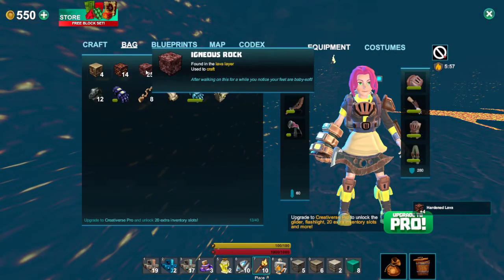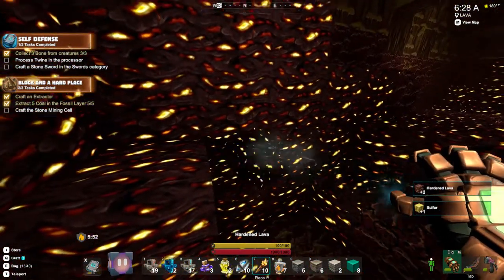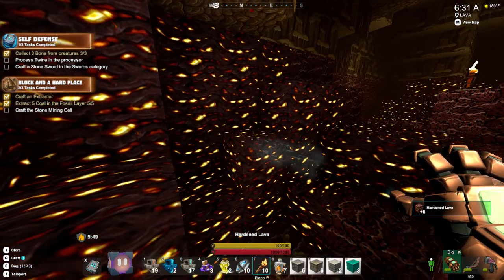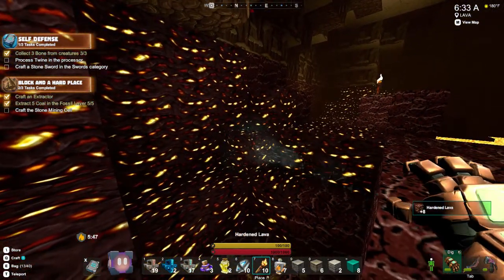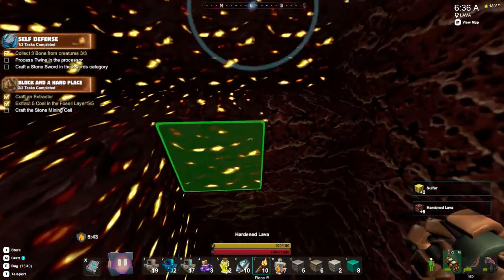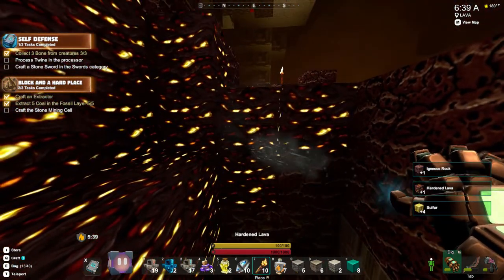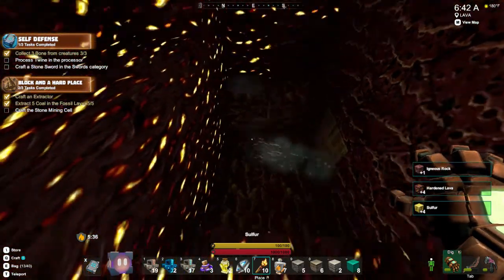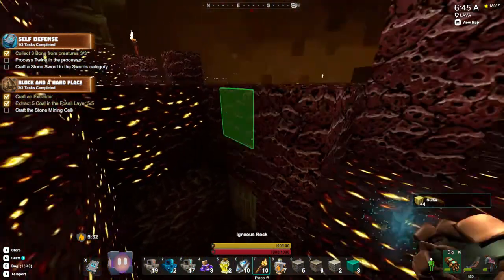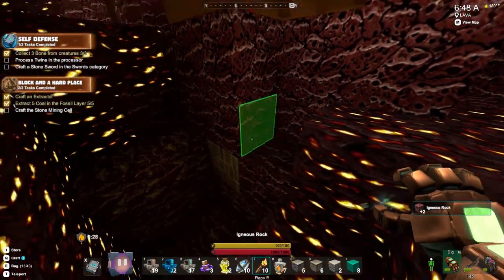Got some more diamond down here. What are we doing on igneous and hardened lava? Cool, we'll take that. If we were to go any deeper we would definitely find oodles of corruption, and honestly I don't want to touch corruption. There are some evil things in the corruption layer and it is just not a world that I want to be messing with right now.